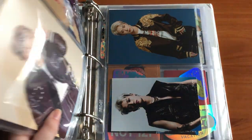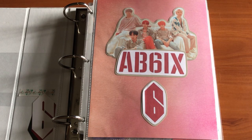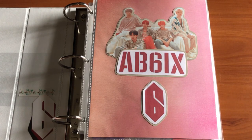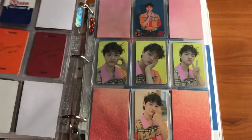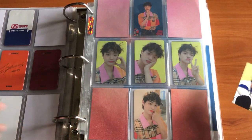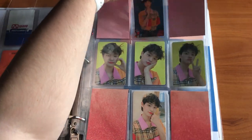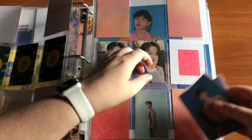That was everything I had to put away in my NCT binder. Moving on to my boy groups binder — I've done some reorganizing, so I don't have as much to put in here. I finally have my binders 100% how I want them, which is really exciting and gives me a lot more room in general. The first and only thing I'm putting away here is for AB6IX. I've done a lot more with my AB6IX collection for their most recent album than I initially thought I would.